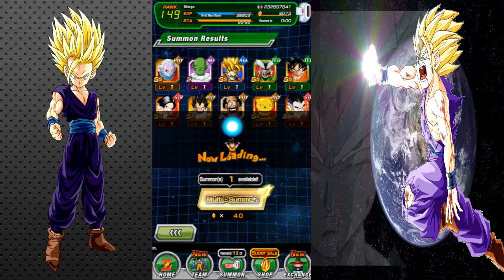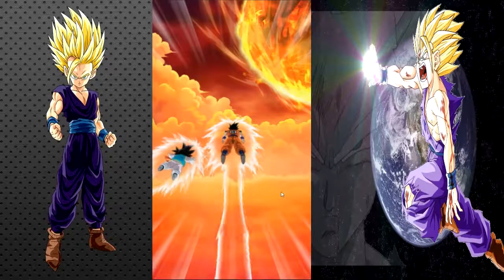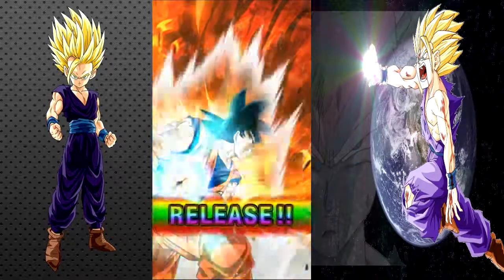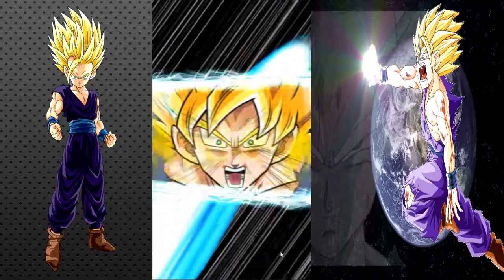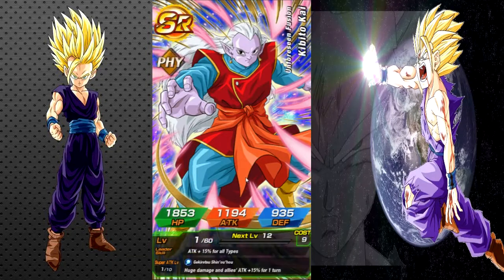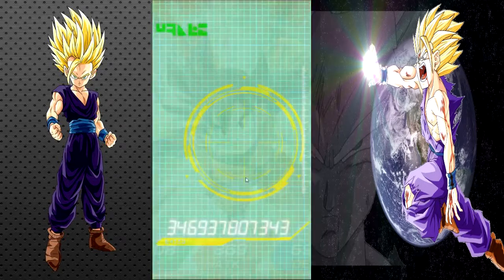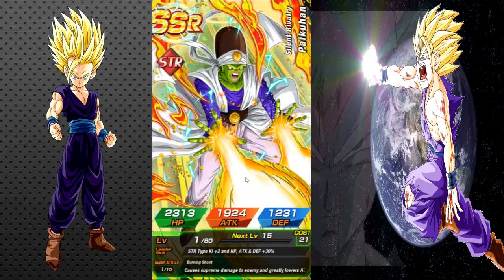For Gohan to transform, you need at least 58-59% HP, and with Cell you need at least 30%. And by the time you get to 30%, you're most likely going to be dead. They are great units in their own right, I just wish Bandai made their transformations and active skills a little easier to get.